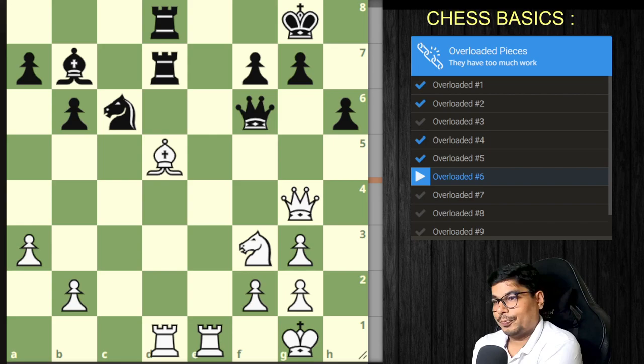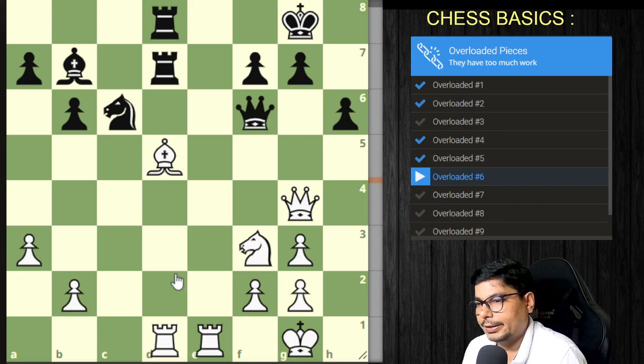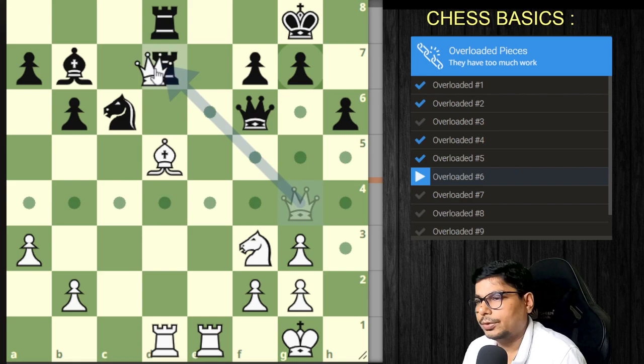Let us go to problem six, a game from Garry Kasparov. We have to get a winning position in four moves. We need to find which piece is overloaded. This rook seems to be defending the pawn but nothing specific is immediately clear.